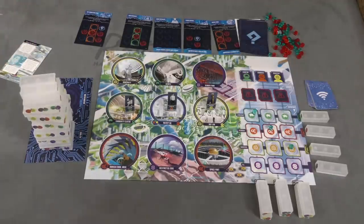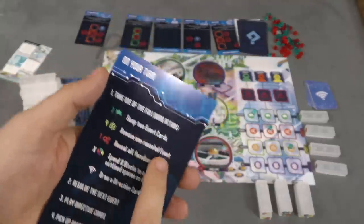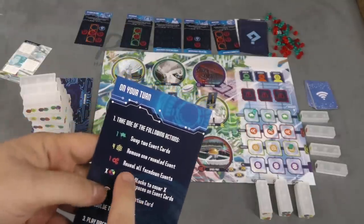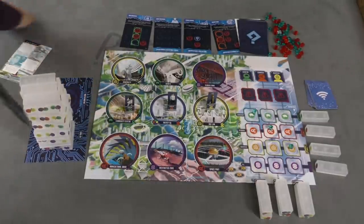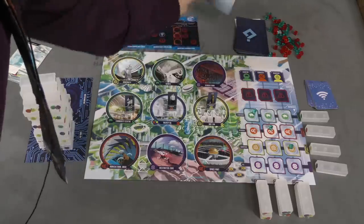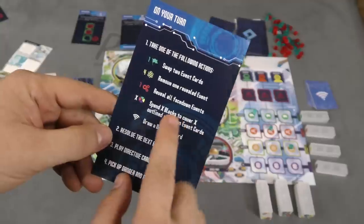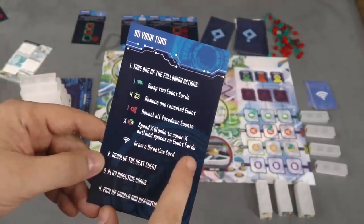Players are trying to manipulate the event cards so bad things don't happen. On your turn you have various actions: you can swap two event cards in a row, you can remove one entirely, or you can reveal face-down ones. Every time an event happens you slide the rest down and pull out a new one — but it comes out face down, so you can spend an action to reveal it and see what's coming.